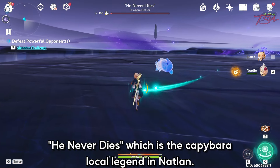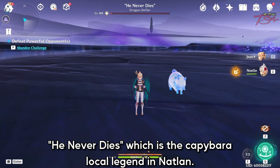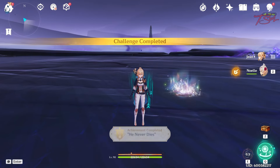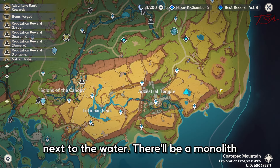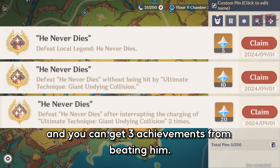Hello folks! Here's a way to beat He Never Dies, which is the Capybara Local Legend in Natlin. This Local Legend is right here on the bottom right of Natlin next to the water. There'll be a Monolith and you can get three achievements from beating him.